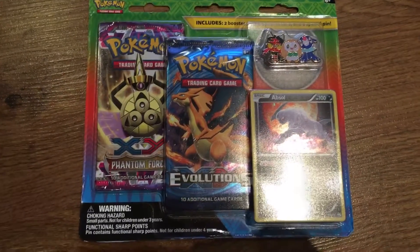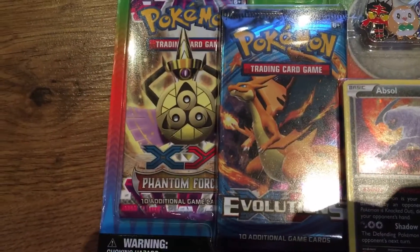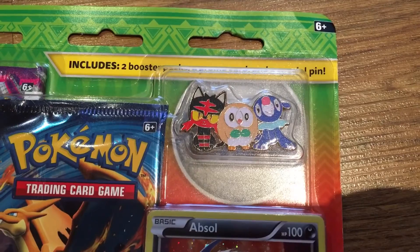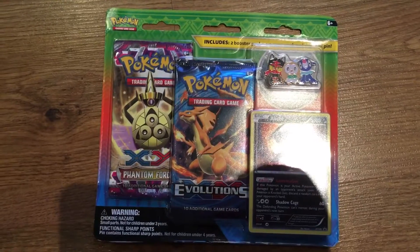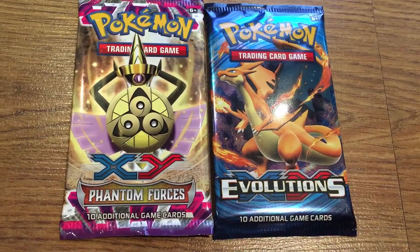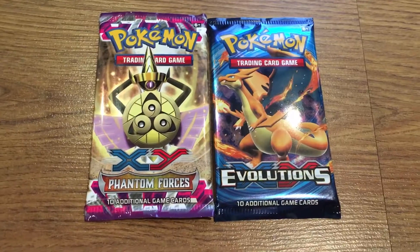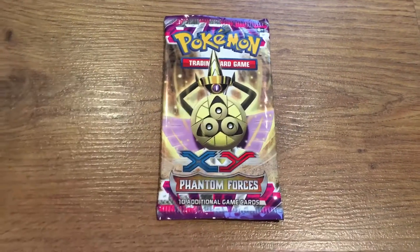Hey guys, today we're going to be opening some Pokemon Trading Card Game booster packs. We have this pack that comes with two booster packs, a rare holo card, a little Ralts, and Popplio. This is ages 4 and up. So let's open it up! Inside the pack we got the pin, the Phantom Forces pack, the XY Evolutions pack, and a rare holo card that has the move Shadow Claw. Now let's open these two packs.